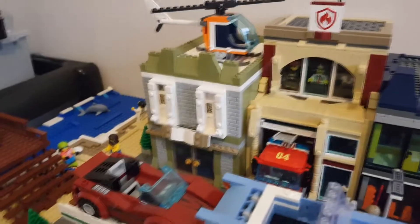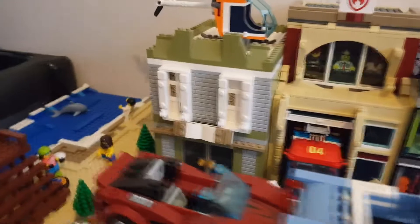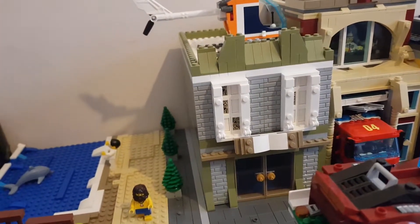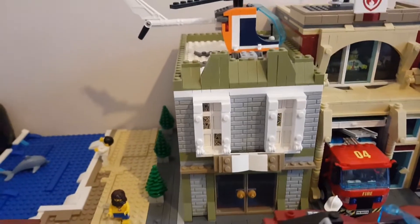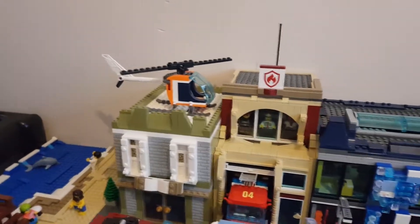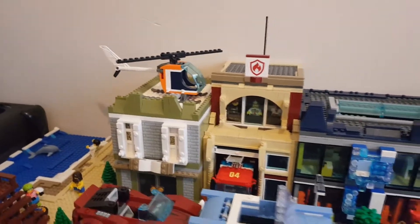The blue brick cult building and the library is pretty much finished. There's a few things that could be done inside, like adding stuff and other little knick-knacks and books and things like that, but apart from that it's pretty much done. I have no idea why there's a helicopter there — I must have just placed it there to get it out of the way, but that's nothing to do with the brick cult building.